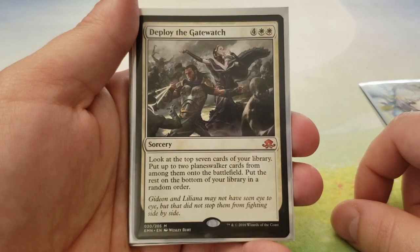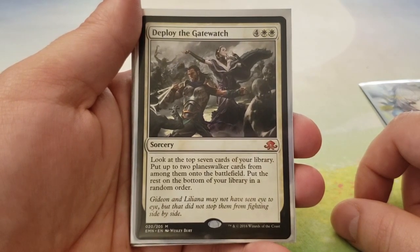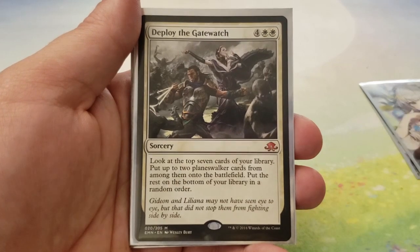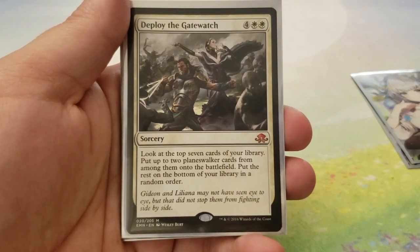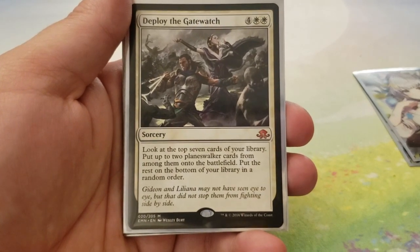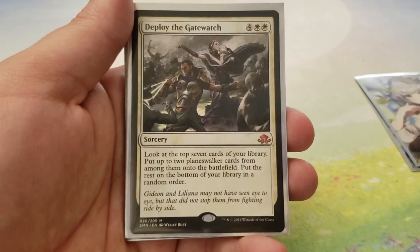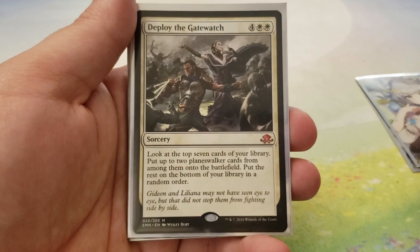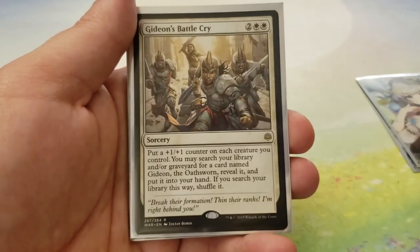Next up, we have Deploy the Gatewatch — 4 and 2 white. Look at the top 7 cards of your library. You can put 2 Planeswalker cards from among them onto the battlefield, and put the rest on the bottom of your library in a random order. Deploy the Gatewatch is a conditional tutor with pretty big upside because it just puts them right onto the battlefield if you're lucky enough to hit 2. I have whiffed on this before and I've also only hit 1, so yeah.